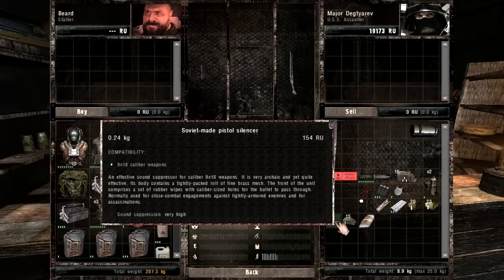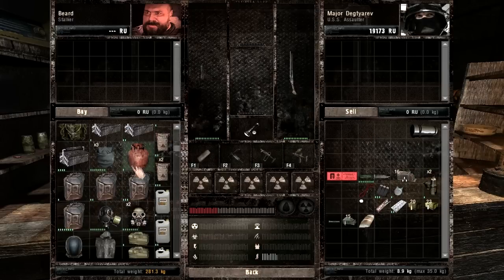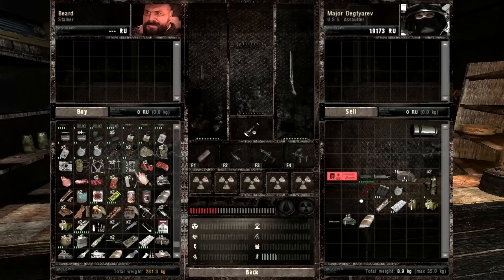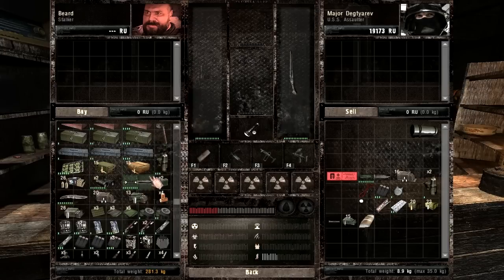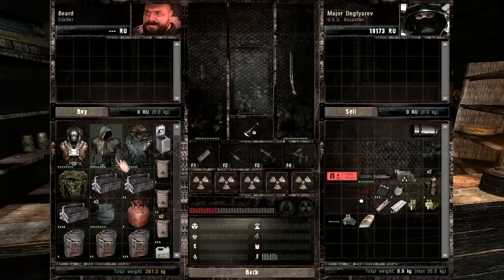I'm slowly building up my wealth. You can see I'm almost at 20,000 rubles. The Sunrise suit is going to probably be my first priority as far as purchases — I believe it's about 40,000 rubles, give or take about 5,000.